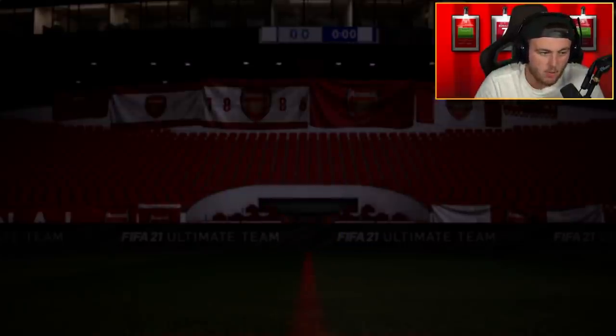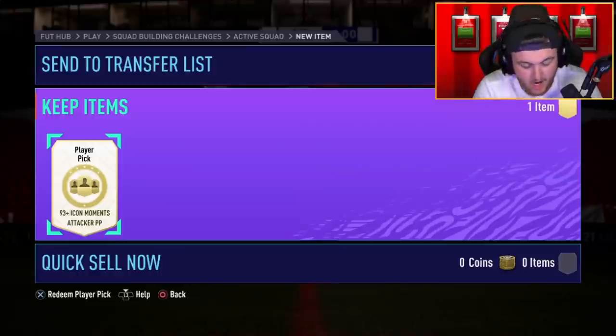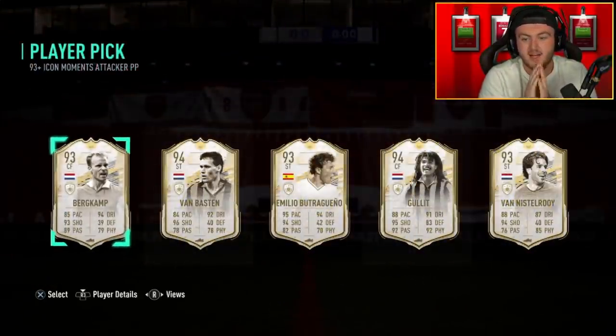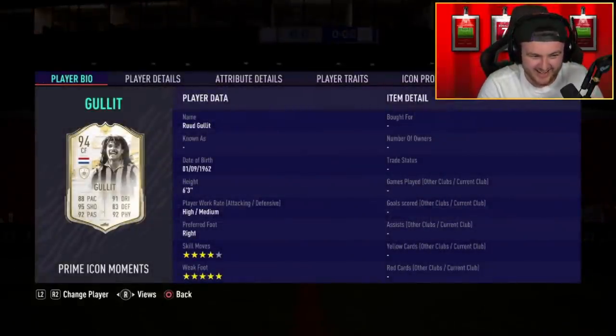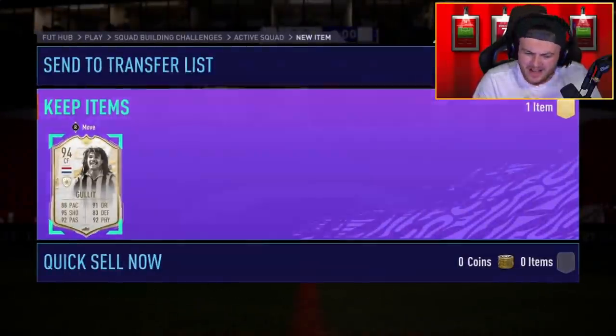93-plus icon moment attacker player pick right here. Let's see if we can get an R9, a Pelé, a Cruyff, a Gullit or something. Can we get something huge, EA? Ruud Gullit — you absolutely take that. Get in, that is a big W right there. If Gullit wasn't in that pack, that would have been scarily bad. Let's go.